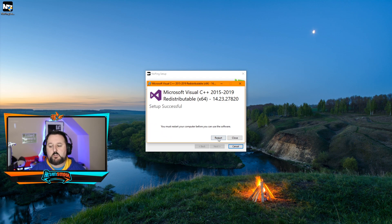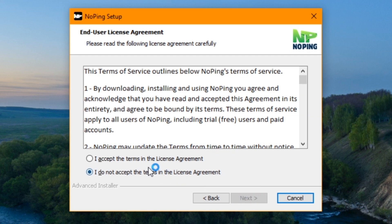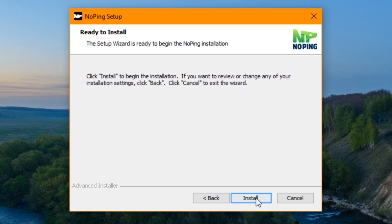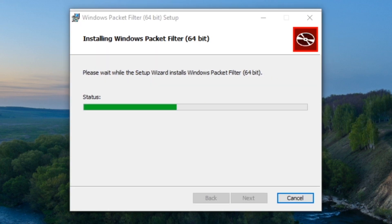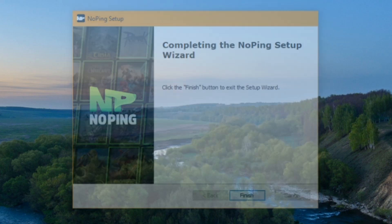We're presented with a message saying you must restart your computer before you can use this, so I'm going to go ahead and do that and I'll be right back. Now we're back up — all I did was reboot and open up my software. Go ahead and choose next, accept, choose where you want it installed, install, accept, install, and then finish — finish again.